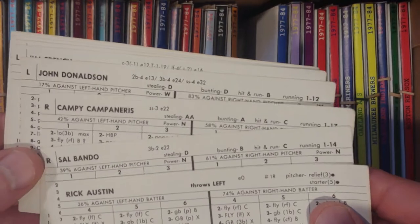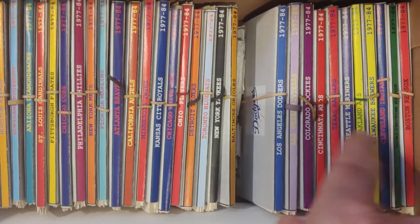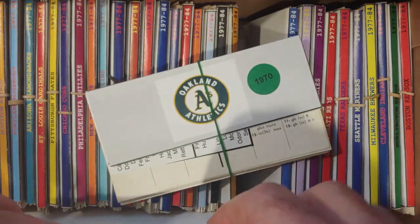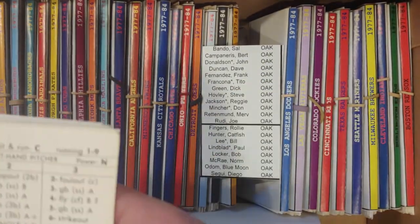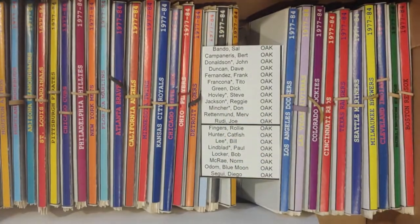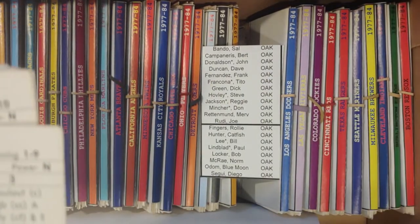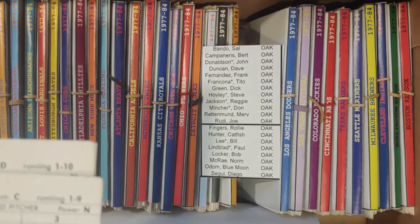We're going to start with the Oakland A's players. Not all these guys are Oakland A's, which is why you have so many teams here, but most of them are. So we're going to open up the Oakland stack first and find out who needs to be added to reconcile this team. We have a list of names: it's going to be Bando, Campanaris, and Dave Duncan. John Donaldson's the next name — we have him as well. They all just played in the World Series.